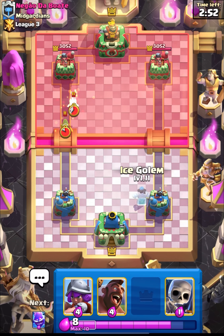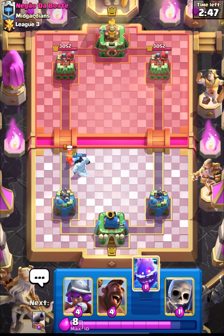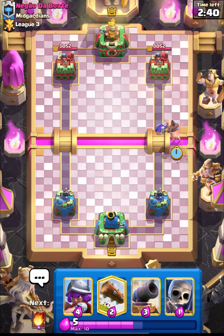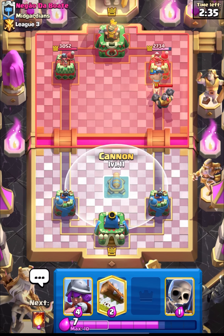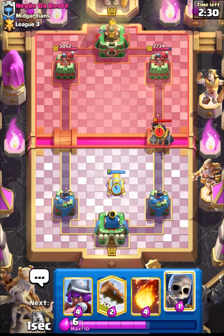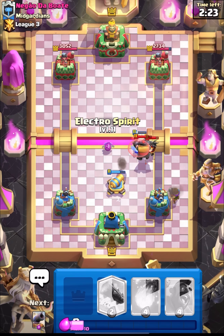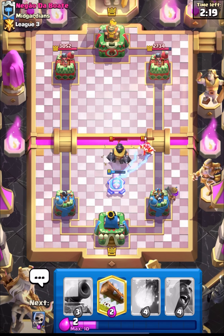We are starting with hog and our opponent placed a bandit, so I will go in with my ice golem — it will be a plus 2 elixir trade for me, that's really nice. Going in with my hog, it's basically a 3 elixir hog as we got that 2 elixir advantage. Our opponent is playing a mega knight deck. I'll place my cannon and the ice golem over here.